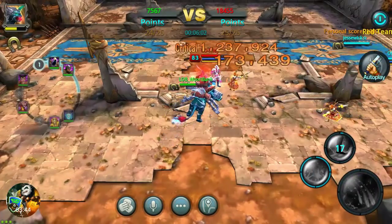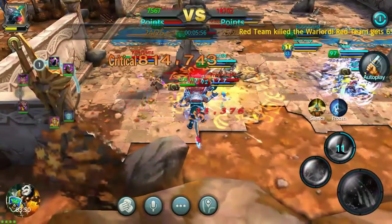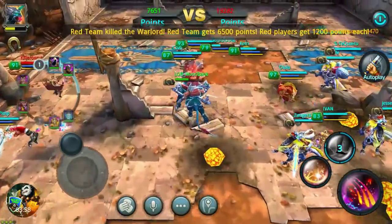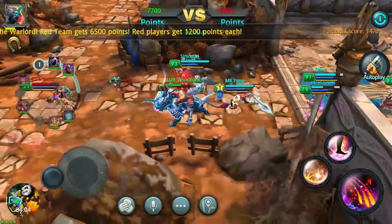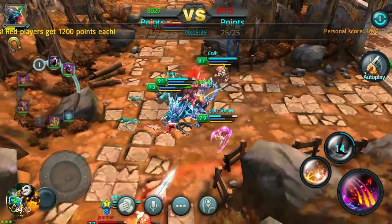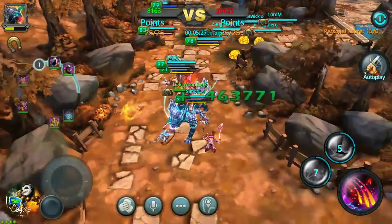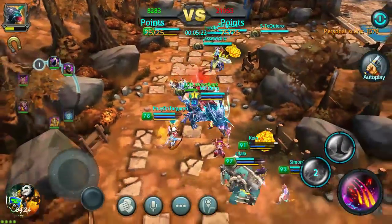We dropped that dude no problem — tier 1 can be silenced. I tried to jump off but you can't unmount when you're silenced — I forgot about that. We ended up catching a level 91 that was running up and used the shield. I caught some heals from somewhere right there.